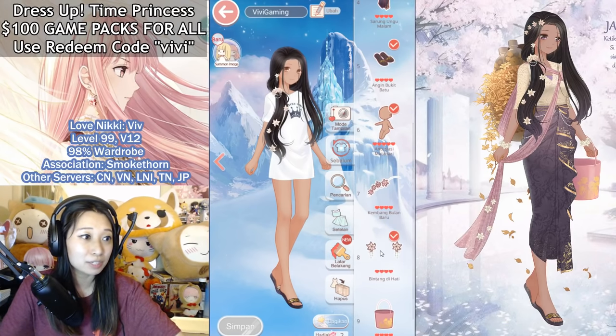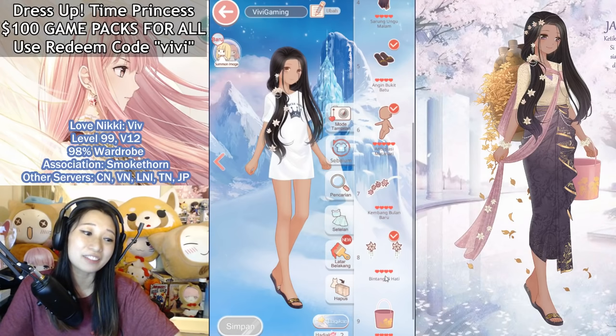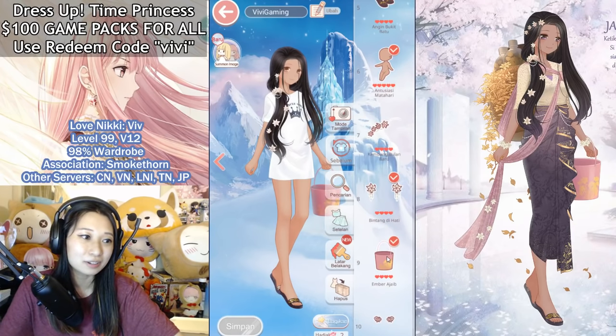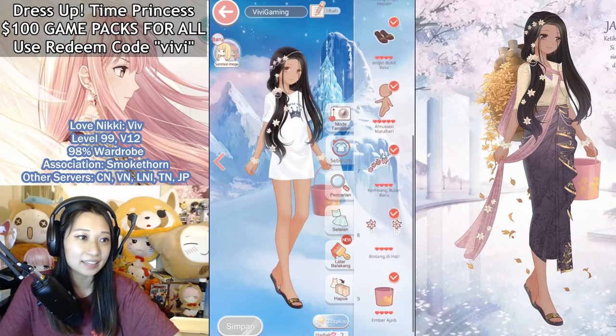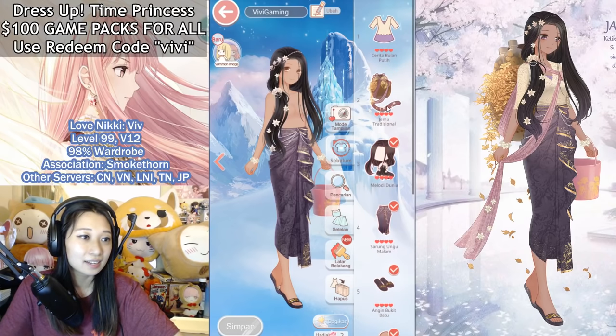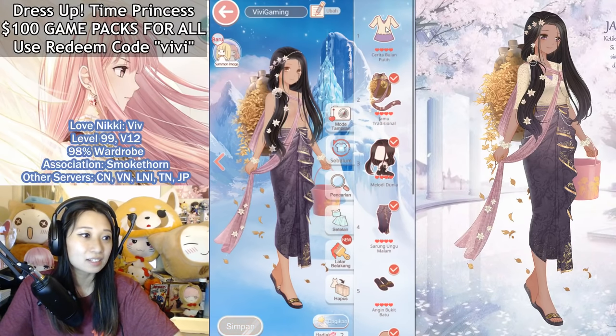Next piece is going to be the earrings — matching flower earrings, so pretty. And it's going to be this cute little pink flower bucket. And then finally, it's going to be the wristless. And there it is — 10 out of 10 suit completed.